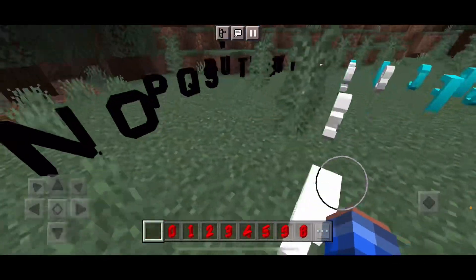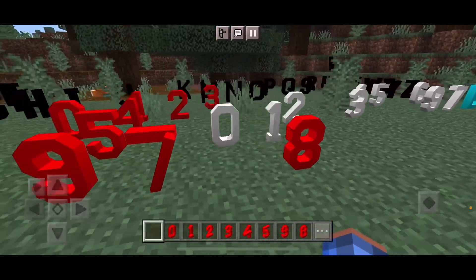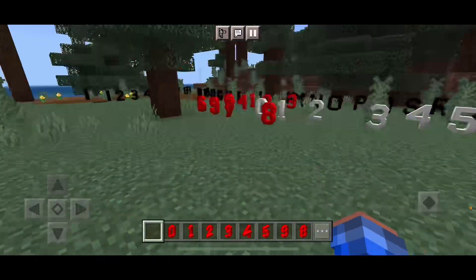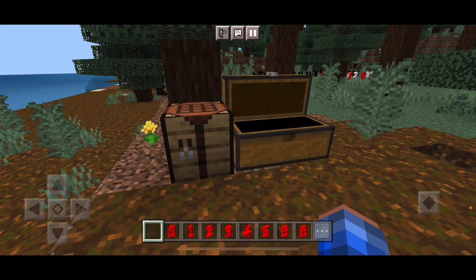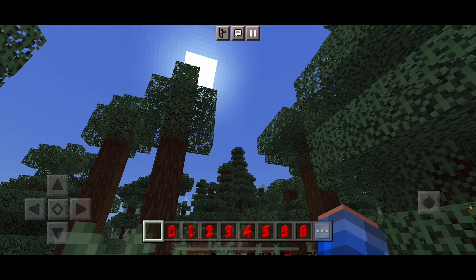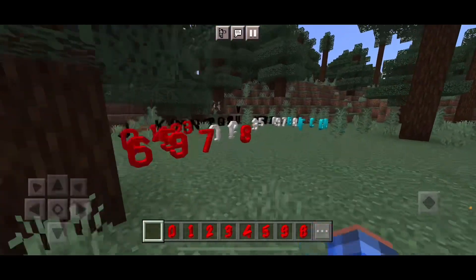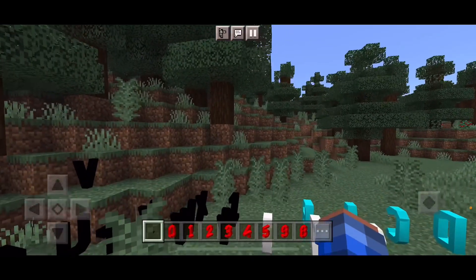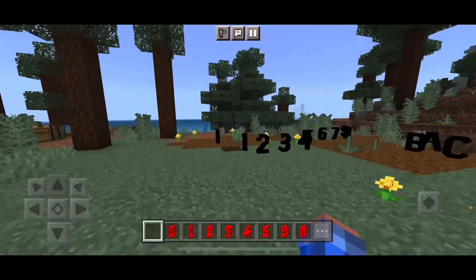There are four different colors of the alphabet and the numbers — use them any way you want. If you want to try this mod out for yourself, the link to download it will be linked in the description below. Thank you all so much for watching. Make sure you guys like, subscribe, comment, hit that bell, and I'll see you guys all later. Bye.